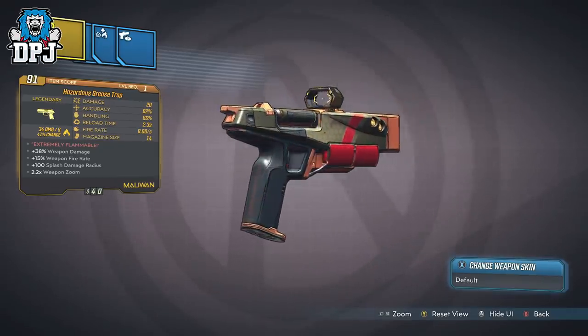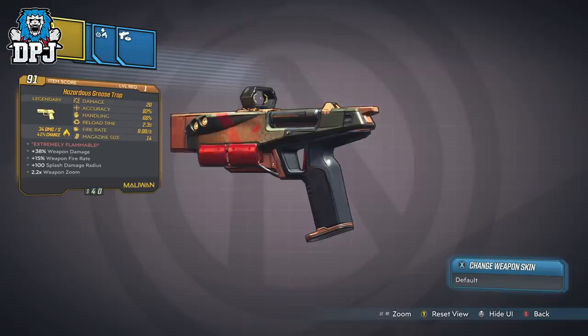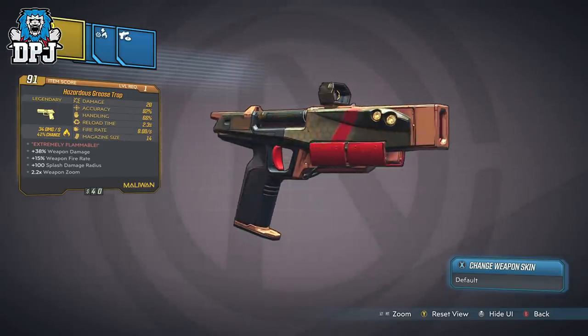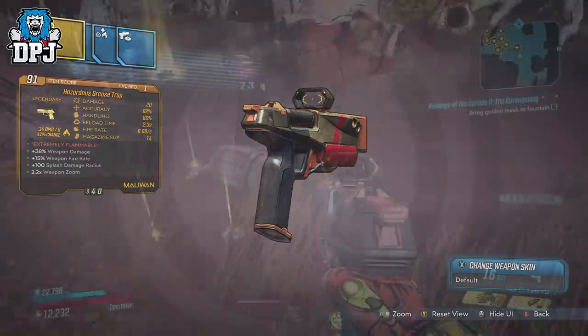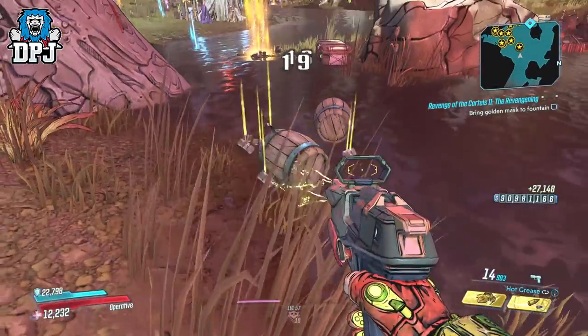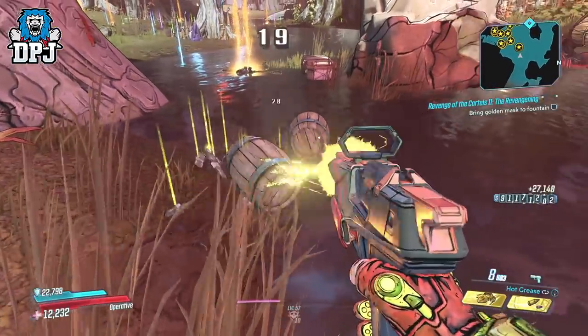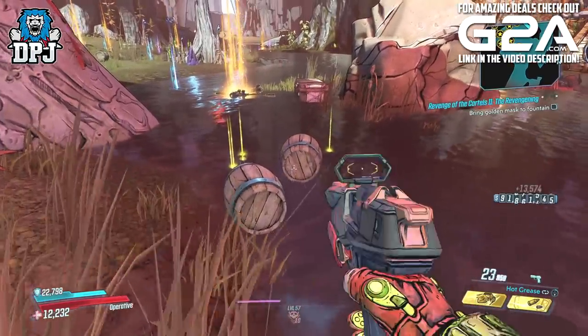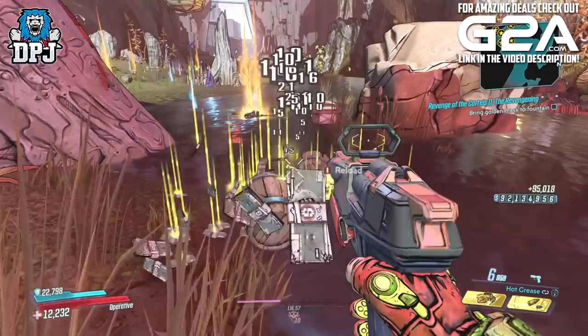So firstly you need to get yourself a low level version. Within my testing, anything below level 30 is not too bad, but the lower the better obviously. And this can be done very easily indeed via farming the Villa Ultraviolet and its sub bosses. This is something I've covered a number of times, which I'll link within the video description if you want to check it out.